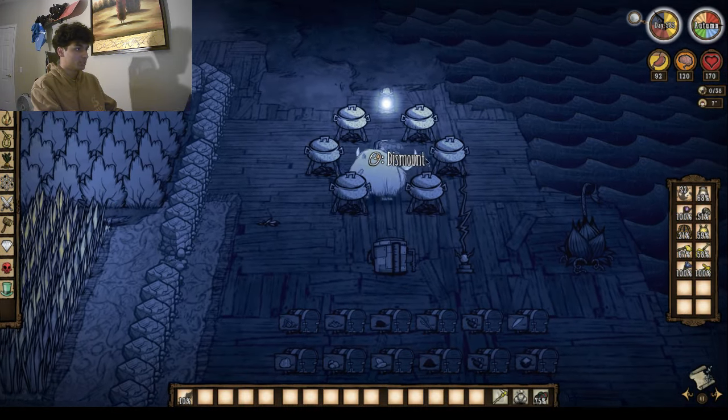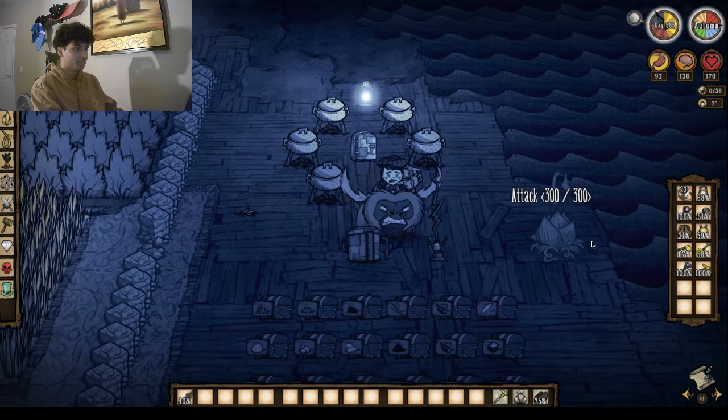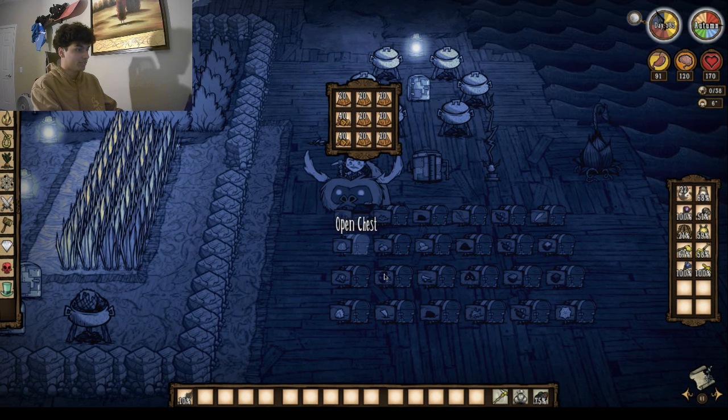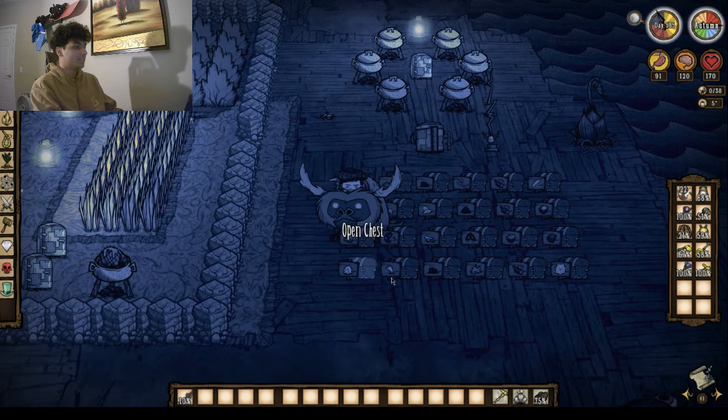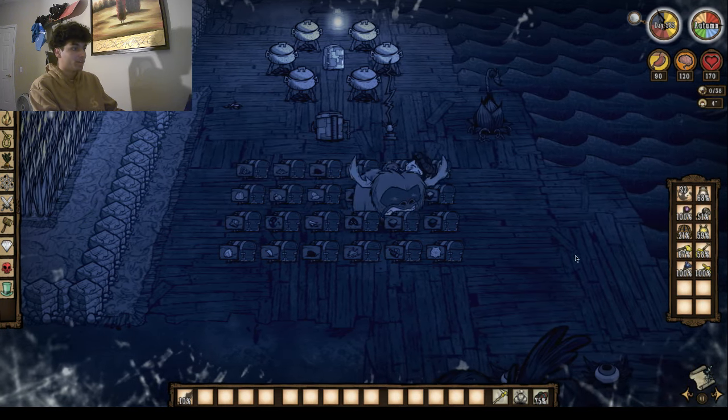Coming down to the right of our base you see our kitchen area, which should have some food in it — we have some spoiled butter. You can see our storage area; we've cleared out most of the ruins, so we have a lot of thulacite and a lot of gems from clearing the ruins, which is pretty cool.